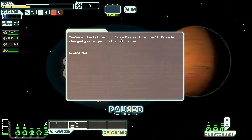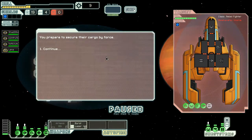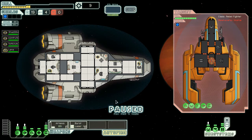We've arrived at the long range beacon. When the electrical drive is charged we can jump to the next sector. We spot a small rebel ship nearby — it seems to have been refitted for transport rather than combat and doesn't seem to want to engage. Demand they surrender! Prepare to secure the cargo by force. Looks like they don't want to fight — they're trying to escape. We're not having you escape.